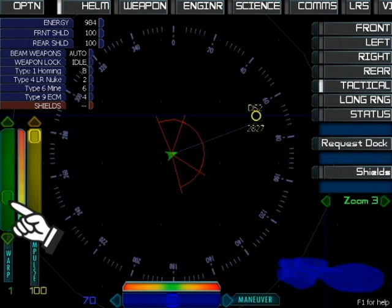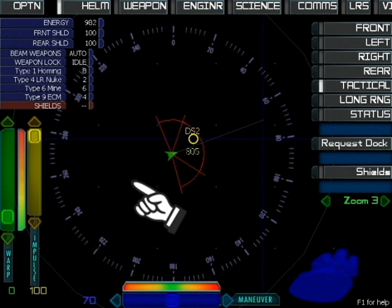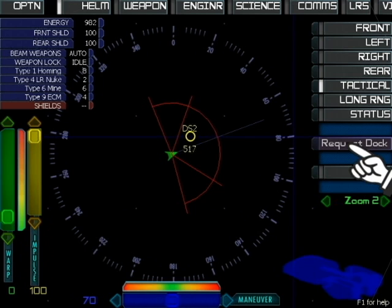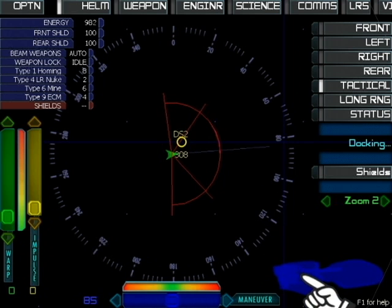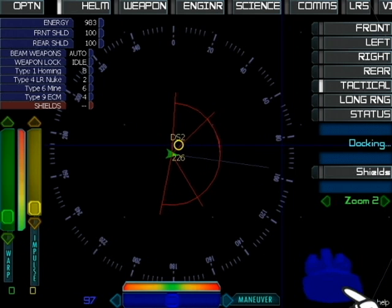When we get within 600 meters of a station, you can initiate the docking sequence by clicking on the request dock button. Dock to replenish energy and torpedoes. This image in the corner is your 3D ship status view — it shows any damage as red dots.